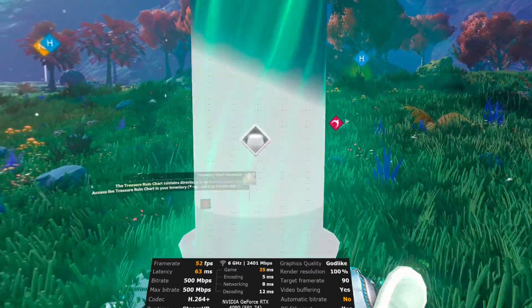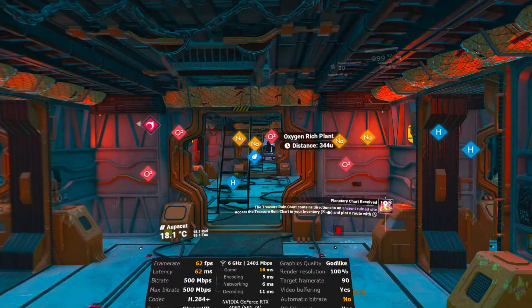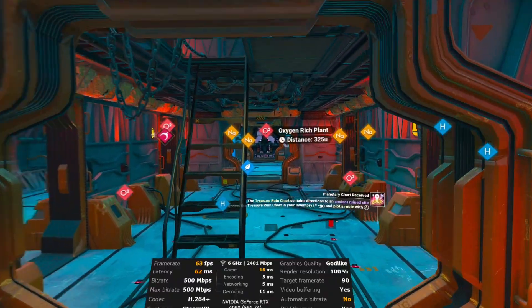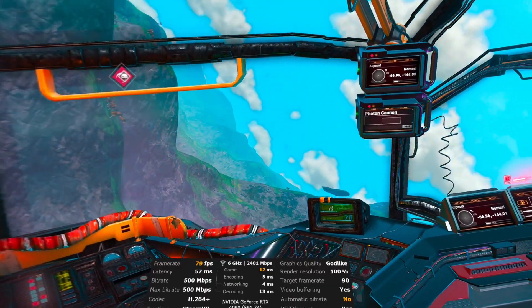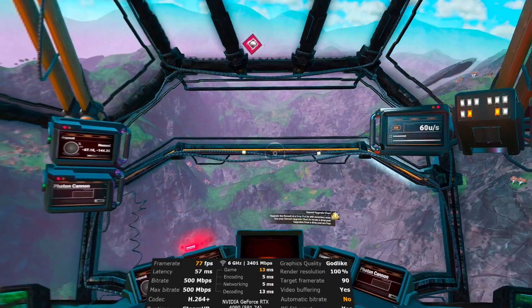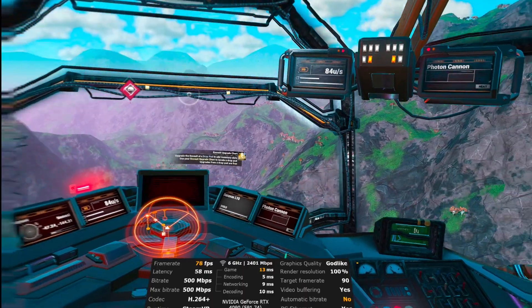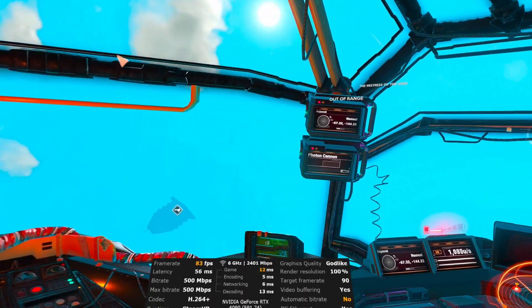I'm on my ship — I can see that on the ship you might get some frame rate drops, but not that much. Let's fly around a little bit just to see. Actually no, it seems like the frame rate is pretty much stable. Let's go into space.